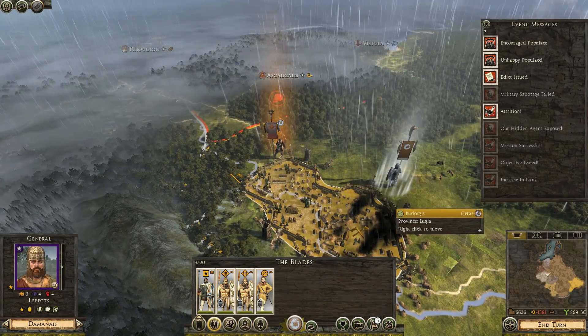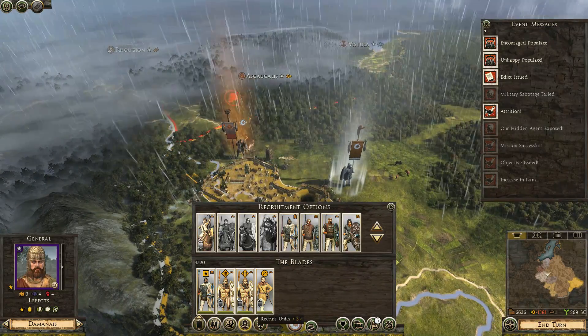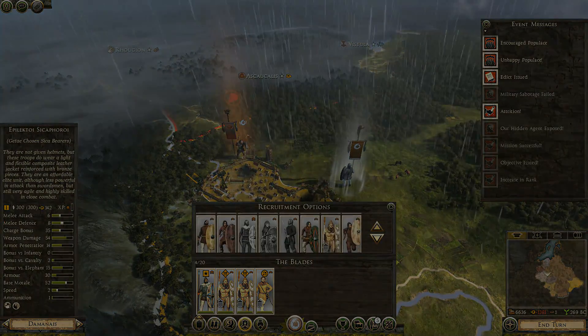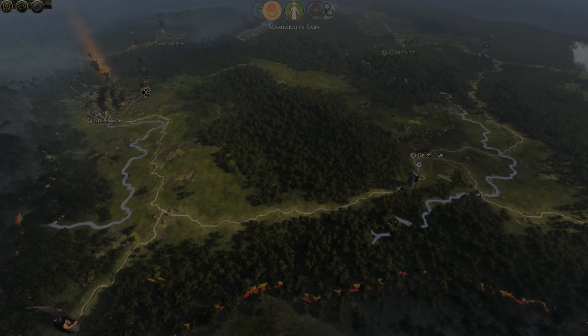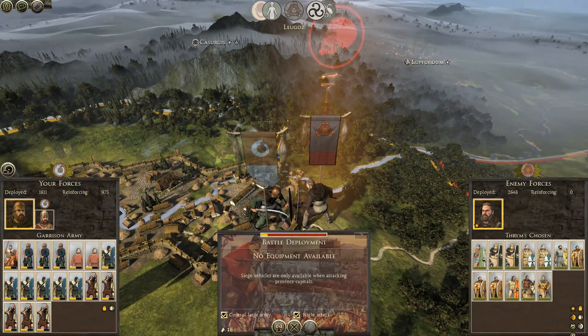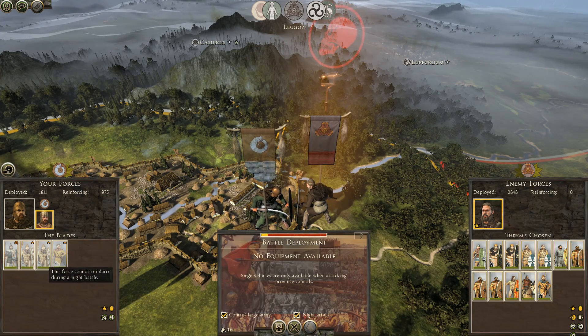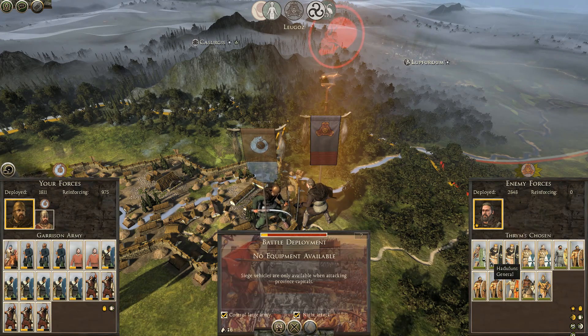Meanwhile, our reinforcements arrive and they're now next to the town. So if the Lugors attack, we'll have a few units of reinforcements to help out. Or will we? Because they actually do attack in their turn. However, their general has night attack apparently, even at level one — so they're using night attack to cancel out my reinforcements, and that balance bar doesn't look good.